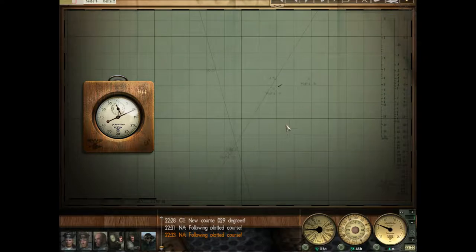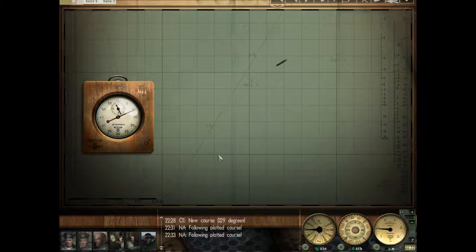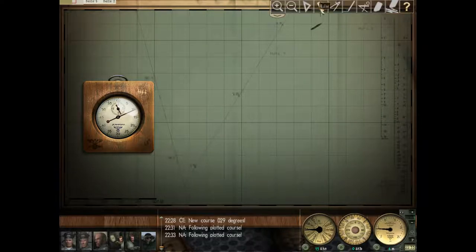That helps our ranging information — our speed estimate should be more or less good. Use the compass for this. In the five minutes and ten seconds, she went a range of 1.2 kilometers. Now, five minutes and ten seconds is not a standard conversion. Three minutes and fifteen seconds is the normal conversion when you're looking at kilometers, minutes, and knots — three minutes and fifteen seconds puts you exactly on the dot so that the distance they went in kilometers equals the knots. So if they went, for example, 0.6 kilometers in three minutes and fifteen seconds, they'd be going six knots.